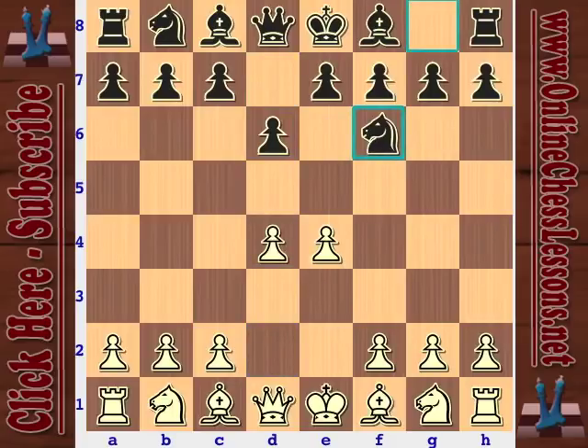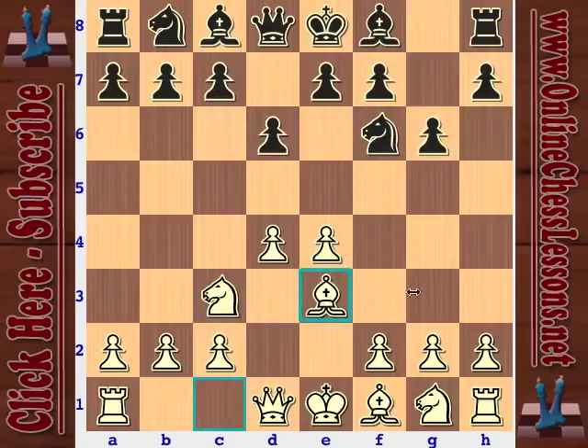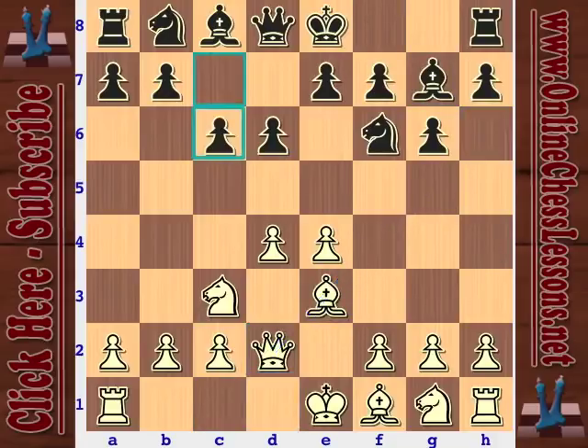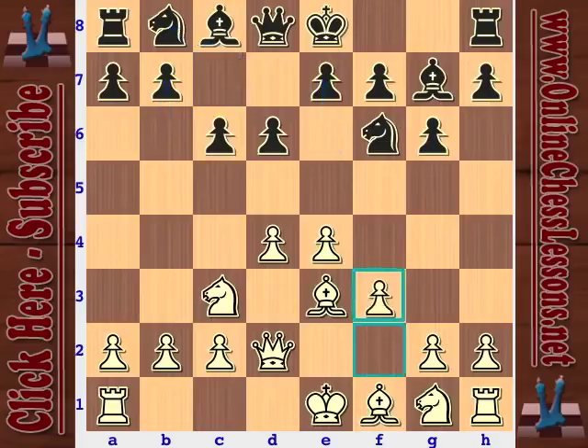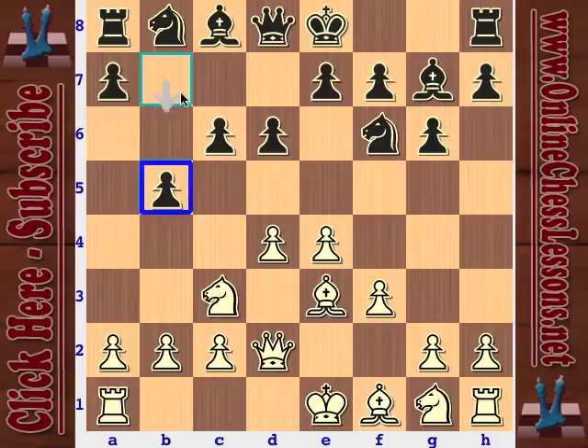Kasparov has white and Topalov plays black, opening with the Pirc Defense with d6 and knight f6. Kasparov plays bishop e3 — a very common way for white to develop against the Pirc — followed instantly by queen d2, looking to play bishop to h6 sometime soon. Black plays c6, probably wanting to play an early b5 usually accompanied by a later e5. Kasparov plays f3 to avoid knight to g4 and preserve his dark-squared bishop. Black plays b5 to gain space on the queenside.